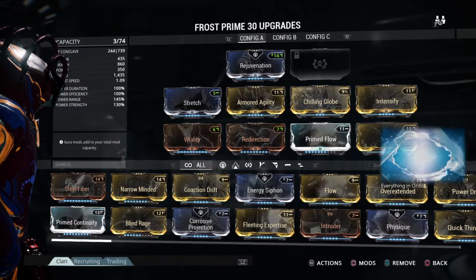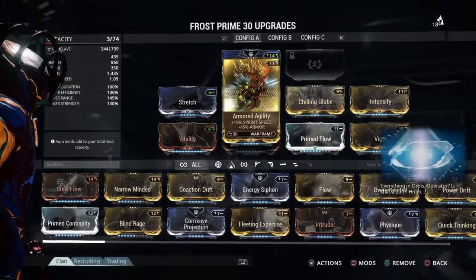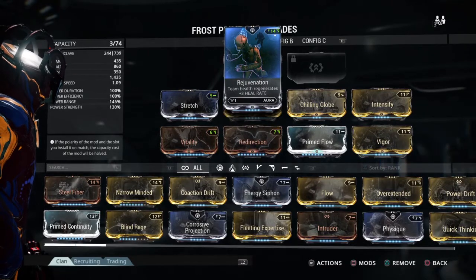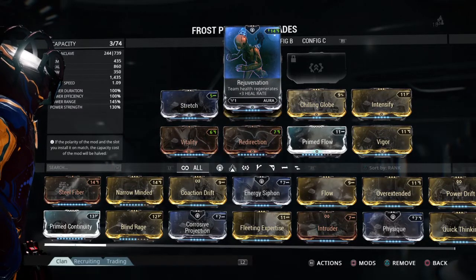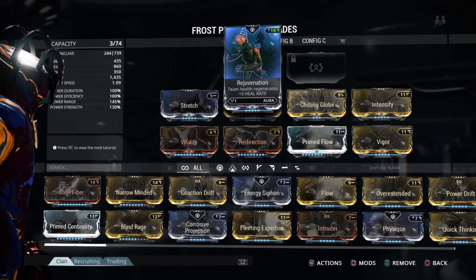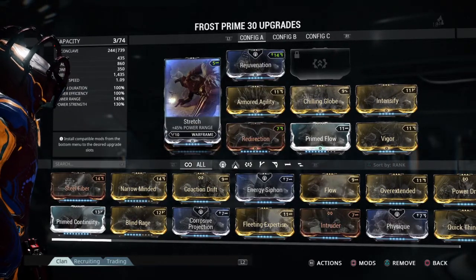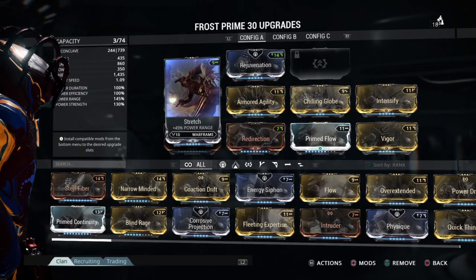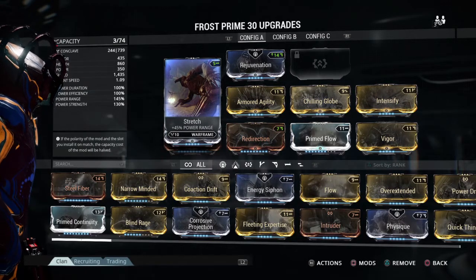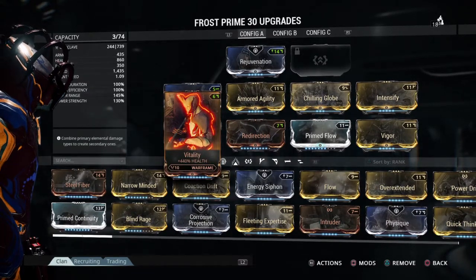Without further ado, let's go with this build I like to call Chillax. Okay, Rejuvenation — that's one of the few things that would fit in here, and it's not bad. Rejuvenation and Stretch to increase power range to 145. I don't think it needs to be any more than that, so that's just a personal choice.